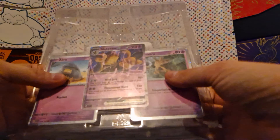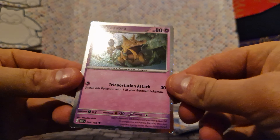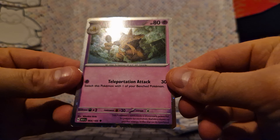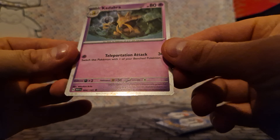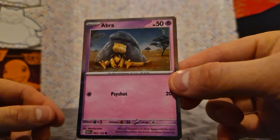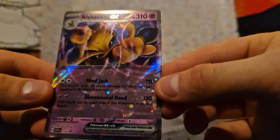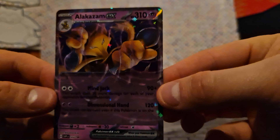Let's pop the packs to the side for now and have a nice look at the promo cards. First one we've got is a Kadabra — not actually a promo card, but quite a nice one. We've got the Abra, which again is not actually a promo card but nice nonetheless. And now for the Alakazam EX, which is a promo card and looks pretty cool.